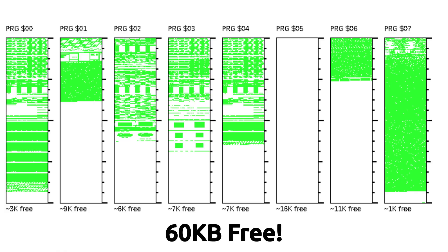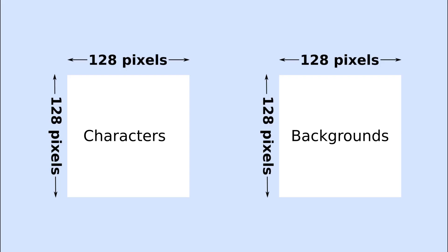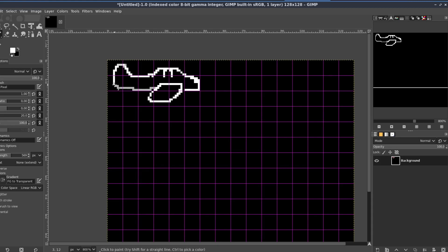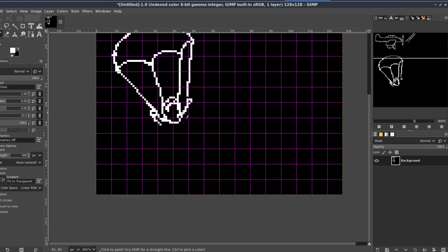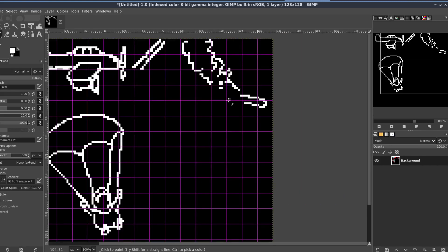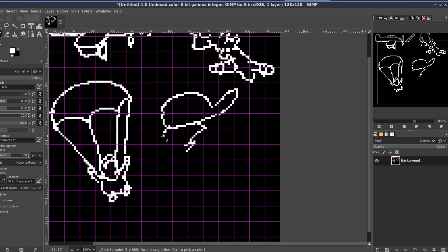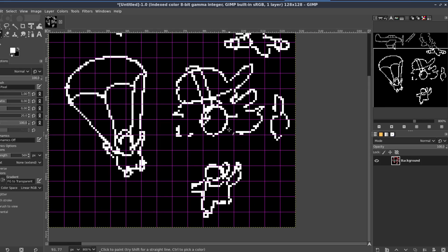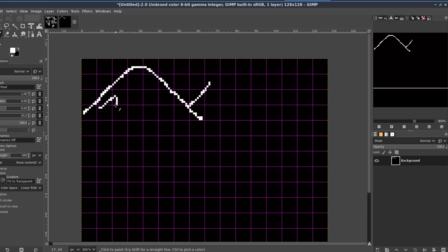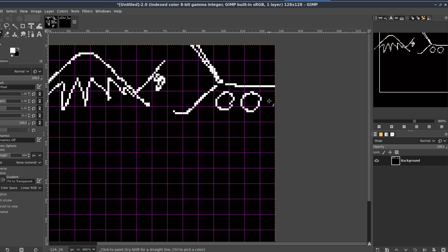Since I have plenty of free space in my UNROM cartridge, I decided to dedicate a whole 8 kilobytes of character RAM for the cutscene. So that would be two bitmaps: one for the actors or sprites, and the second one for the backgrounds. I created two BMP files and started sketching out the actors using GIMP — just a basic white outline on a black background, nothing special. After I sketched all the actors I might need, I moved to the backgrounds.